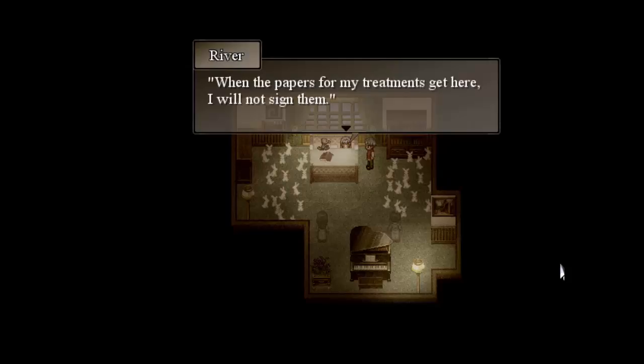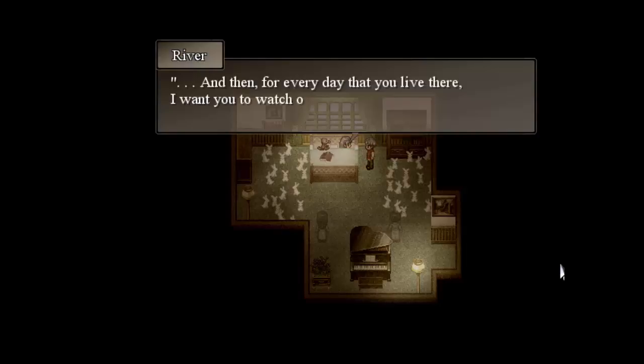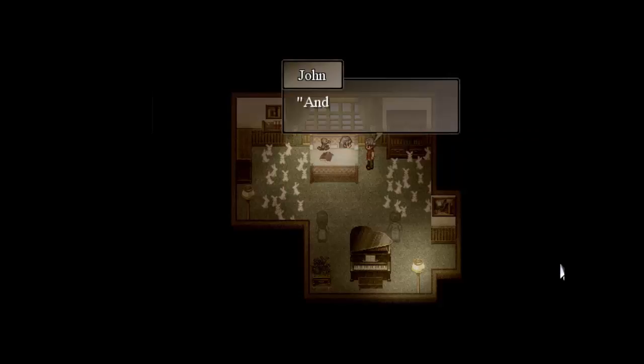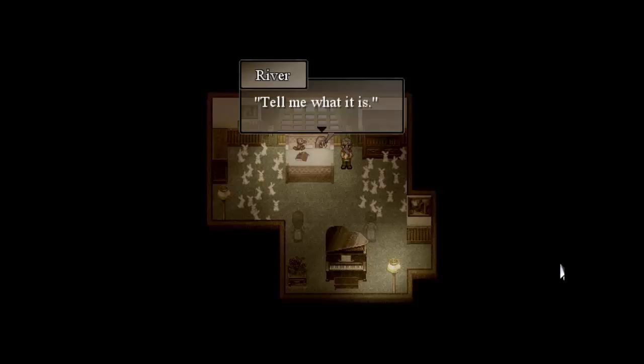River, when the papers for my treatments get here, I will not sign them. What you do with our money is up to you. But if you would grant me my wish, I want you to use it to finish building that house. And then for every day that you live there, I want you to watch over her. Visit her. Speak to her. Comfort her. I don't want her to be alone anymore. And what about you? Tell me what it is. Just tell me what it is.